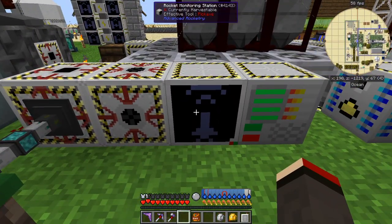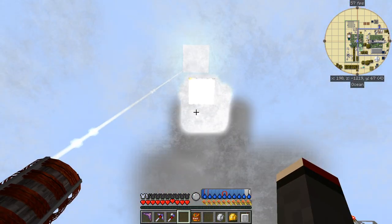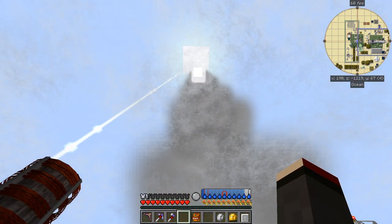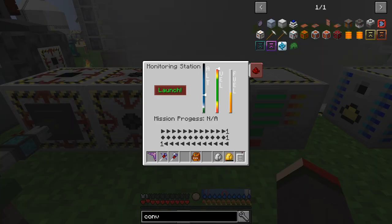Now we can simply launch this because everything else is ready, and there it goes. I've got lots of engines on there and it goes up very fast, as you can see. The fuel goes down quite fast as well, but that's because it's got a bit more weight because of all the engines.